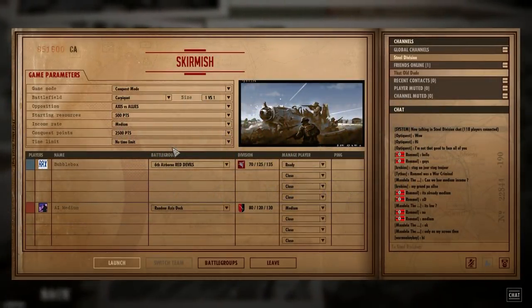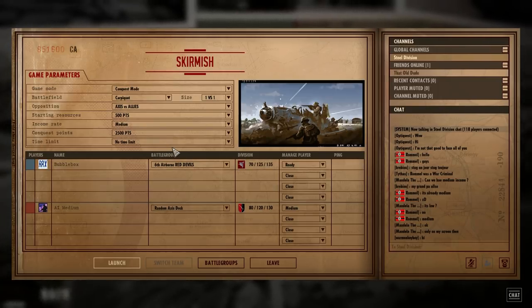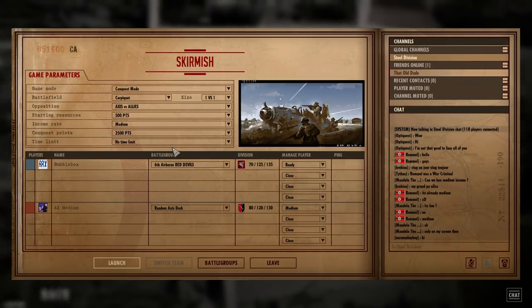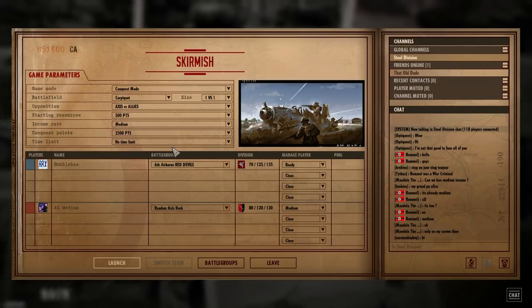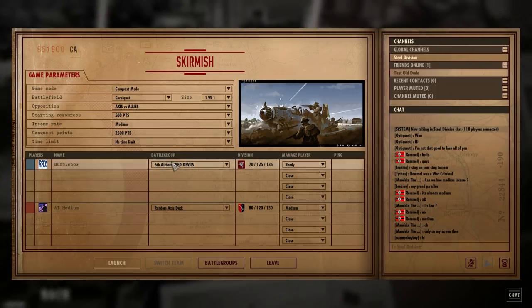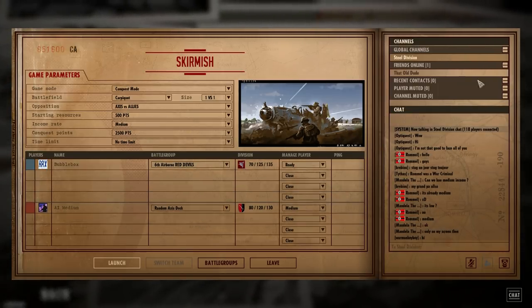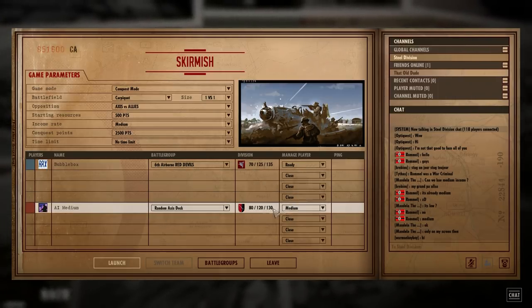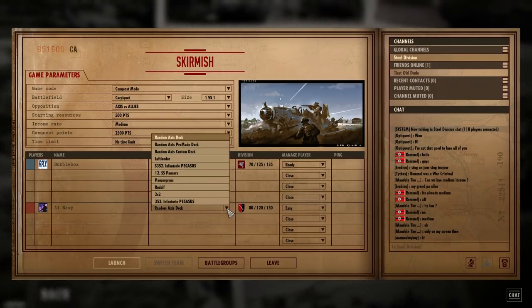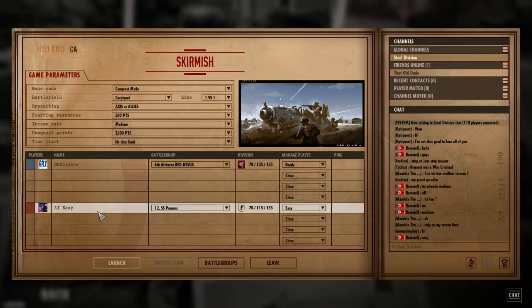Hello Wargamers and welcome to another Steel Division Normandy 44 with me Bubblebox. Today I'm going to do a bit of a tutorial. This is only for beginners, so if you're a regular to the channel this probably isn't of much interest unless you've just bought the game. I'm going to show people how to play the game, what it's all about, the HUD and stuff, by playing against the AI on easy. We'll use the SS Panzers because they'll have some tanks to talk about as well.